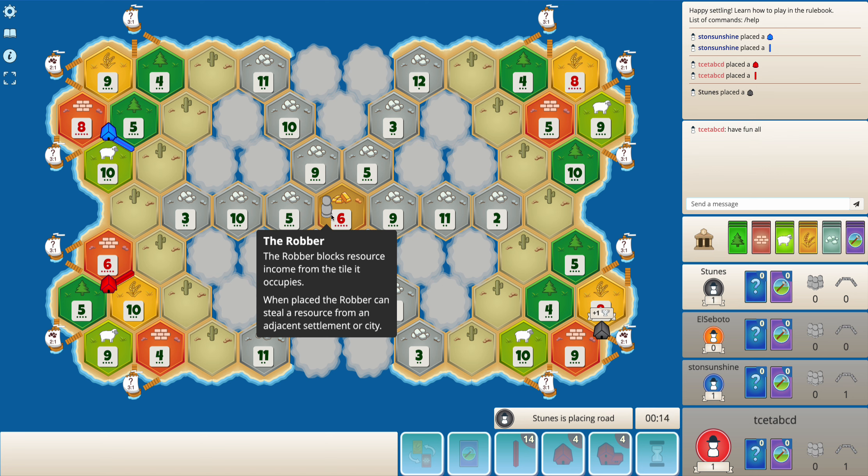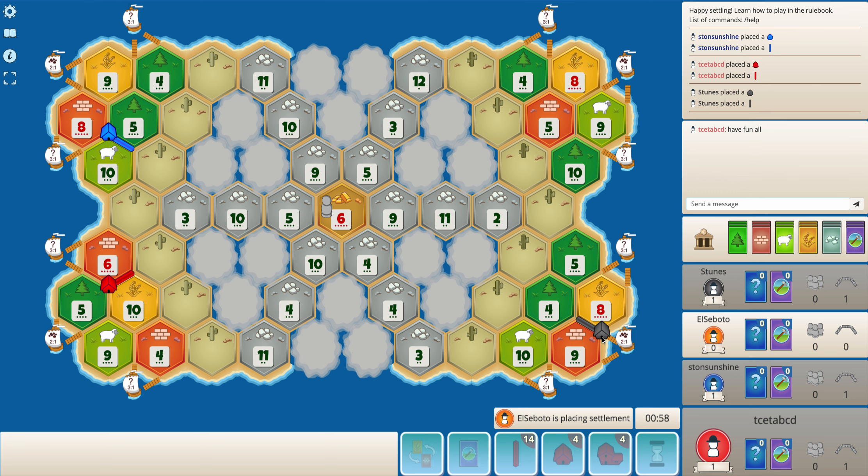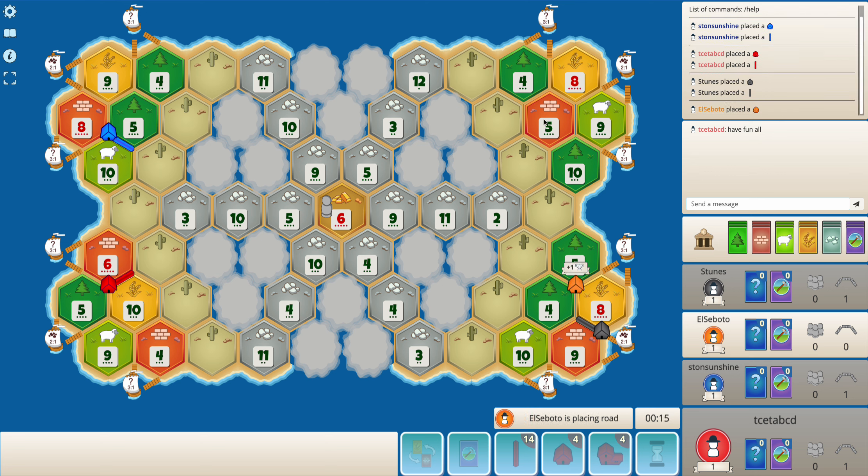There's a gold tile in the center. Black goes for the ore port to begin — surely unexpected. I get a decent six-five-ten placement: good brick, good wood. I would prefer getting something like nine-five-ten as my second placement, just to double up on wood and brick. There's actually a good chance I can get that.